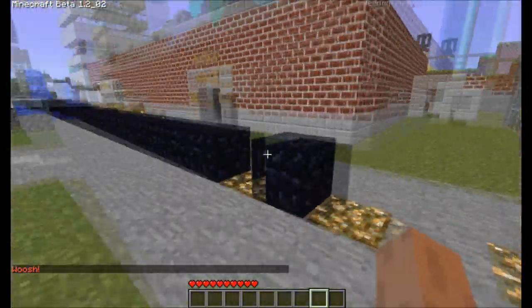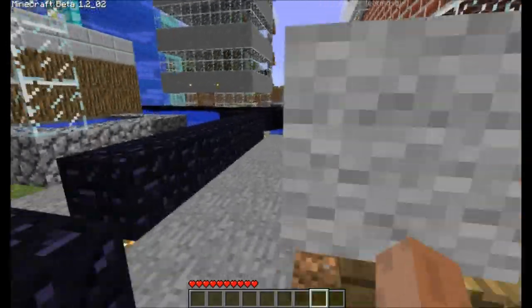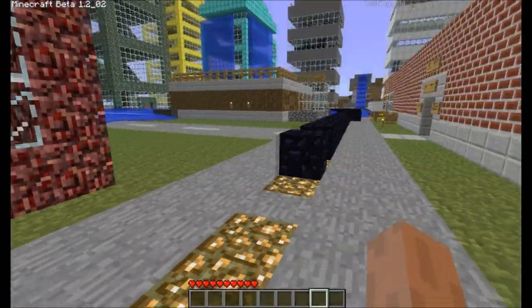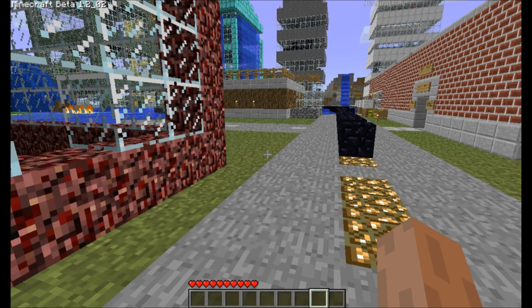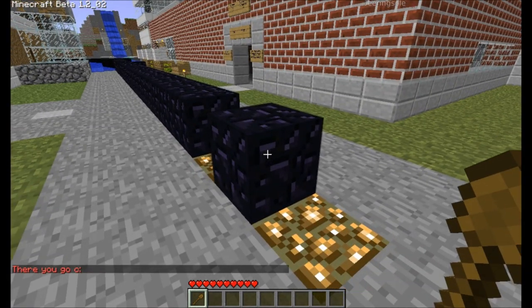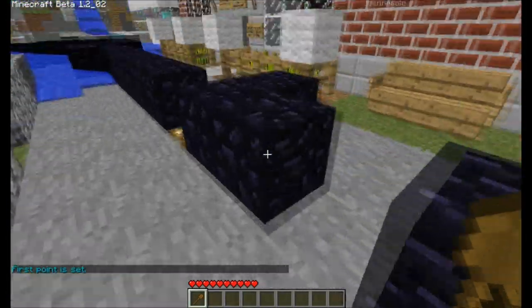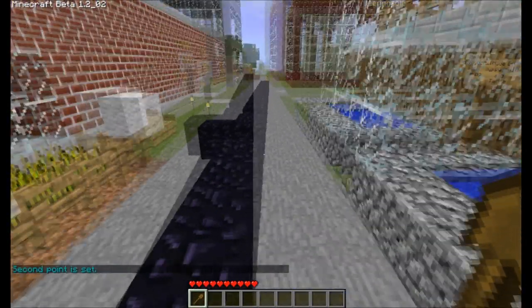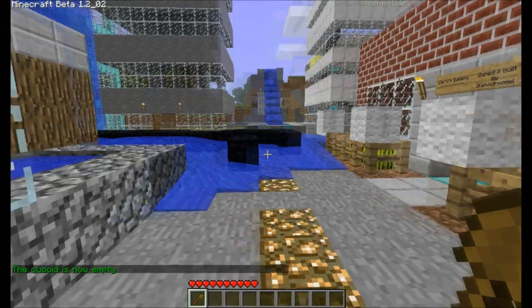You'll notice that somebody looks to be griefing here. If you are a premium member or an administrator, you can use Cuboid to get rid of some of this stuff. Cuboid uses the wooden spade or wooden shovel, which is item number 269. You right-click to set one point — it says 'first point is set' in the chat. Then you select your second point, and to delete this chunk of obsidian, I can use slash CDEL for Cuboid delete. And all that stuff is gone.